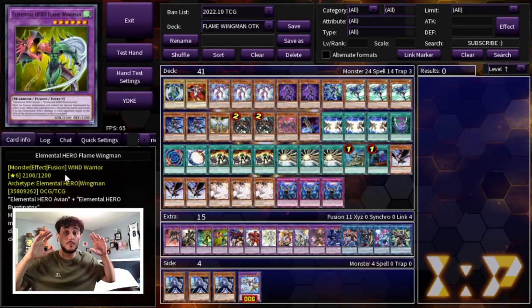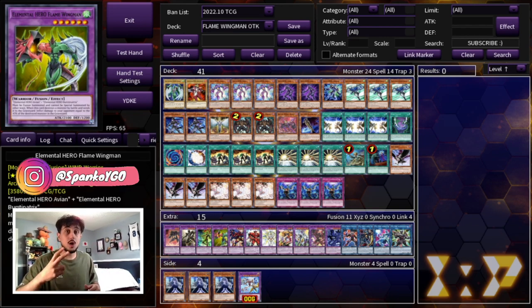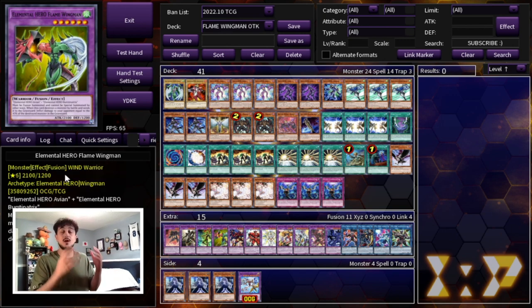Let's jump right into this deck profile because it's Elemental Hero, one of my favorite decks. This may not be the most competitive way to play the deck, however it is one of the most fun ways to utilize Elemental Hero Flame Wingman. There's also going to be an insane two-card combo that I'm going to show you guys at the end of the video — how to summon Flame Wingman and OTK your opponent.